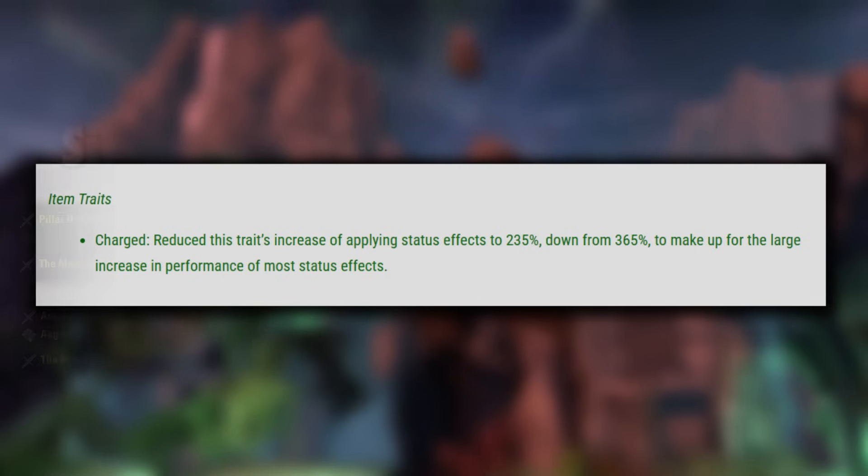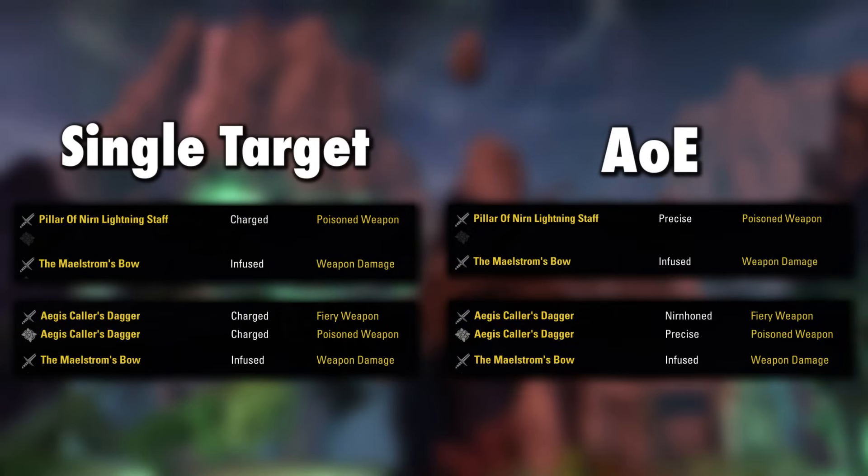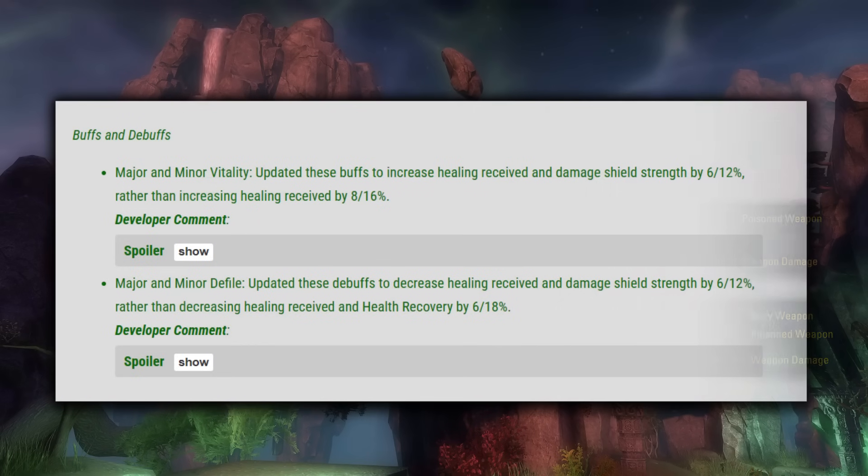Charged is still really good. In fact, many single target setups will move to full Charged on the front bar now. For AoE, for most classes, I'd probably do Nirn Precise still, or Precise if using a bow or staff. This is just a very general overview though — there will be different setups that will want to take advantage of different configurations.